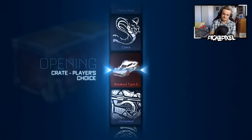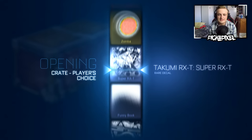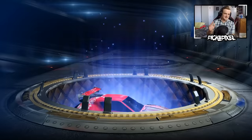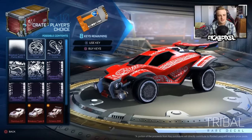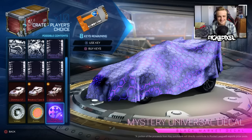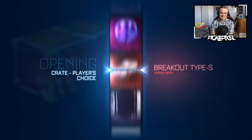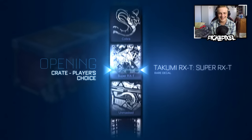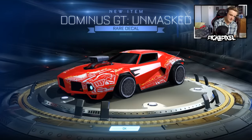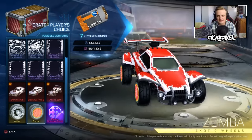Three, two, one, keep. It's like crate roulette except I'm giving them to you if it's a swap. It was so close to an import — but it's a keep. Distortions, not too bad. Next one, swap — Distortion again. I got an Unmasked — it's painted, Dominus GT skin as well. Trade-up material.